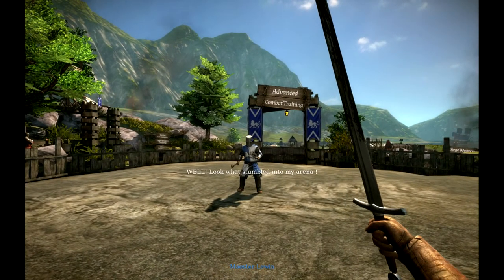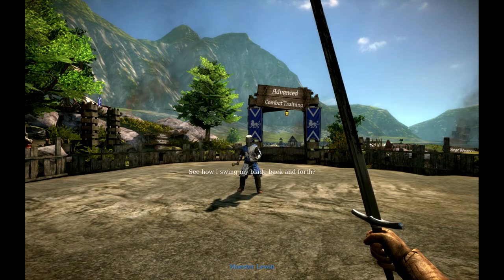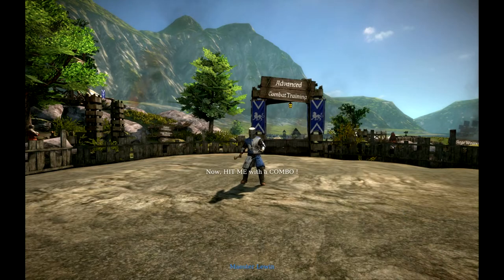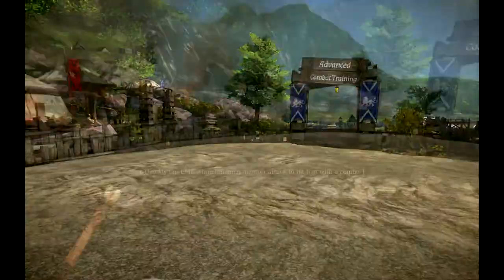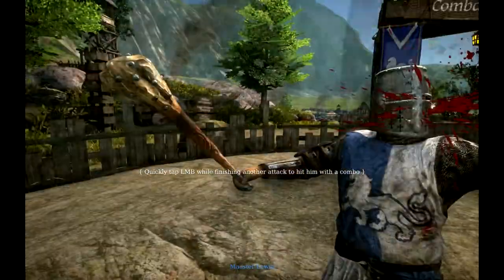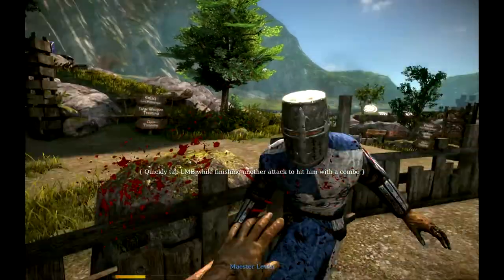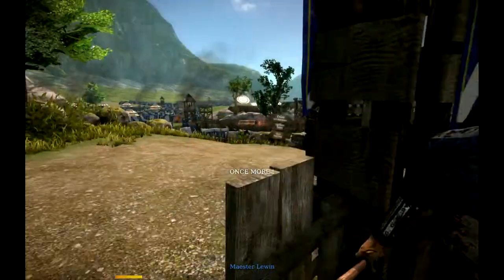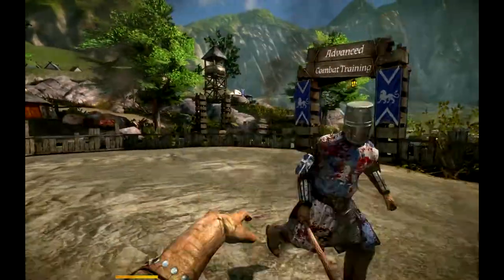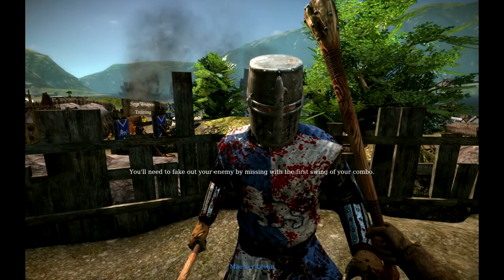Hello there, sir. Well, look what stumbled into my arena. You ready to handle comboing, recruit? Watch — see how I swing my blade back and forth? Now, hit me with a combo. I do believe your voice is fake because when you swing, your voice just gets like plus ten in pitch. I'll knock your voice back into its actual form. Stop dodging my attacks, you squire! You plebeian! Typically in online battle, you will go in for a singular attack — comboing is kind of rare. To be truly effective, you'll need to fake out your enemy by missing with the first swing of your combo, then follow up and make contact with the backswing.